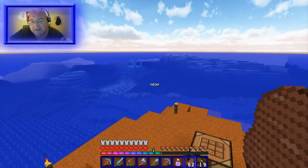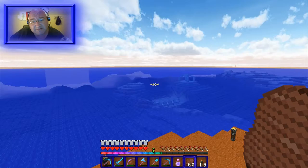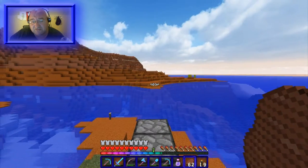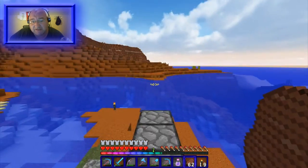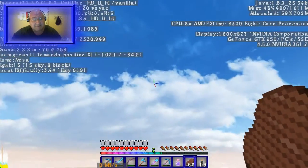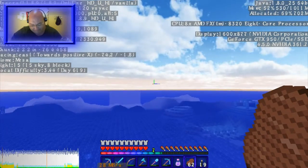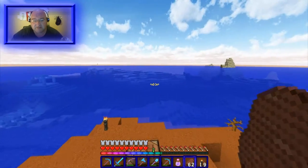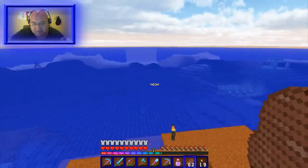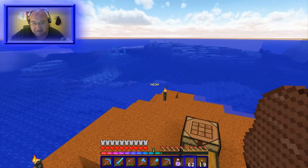I'm gonna work on draining this a little bit. I have a Nether tunnel to the mesa where I get my sandstone and stuff, and it's like 7,000 blocks away — the Z coordinate is 7,330. This is out near my mesa, so this will be where my farm is. I'm a little worried it's a little close to the shore, but I don't think that's gonna matter, and this temple is a little bit higher than others, so it shouldn't take as long to drain.